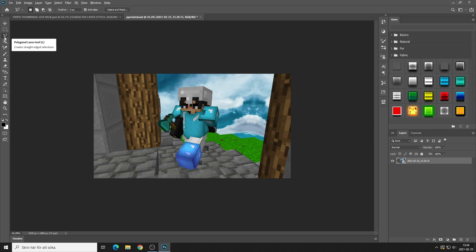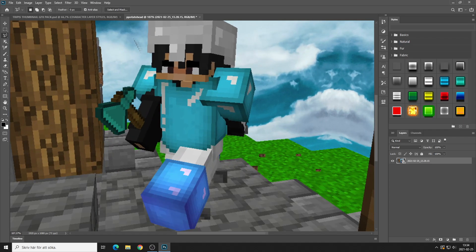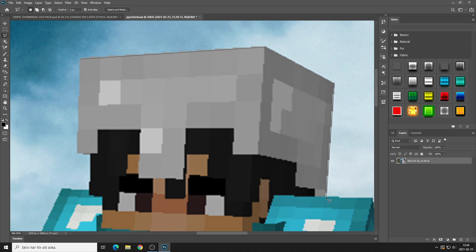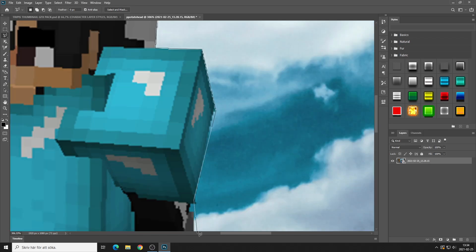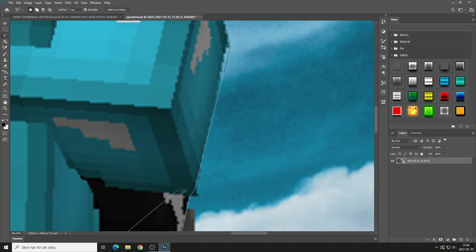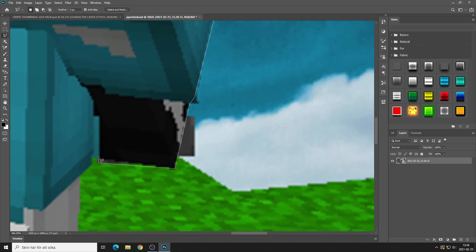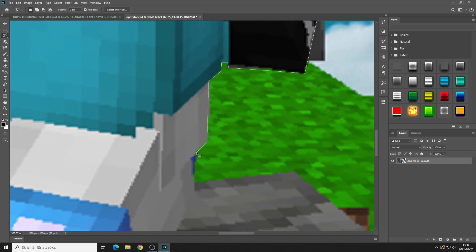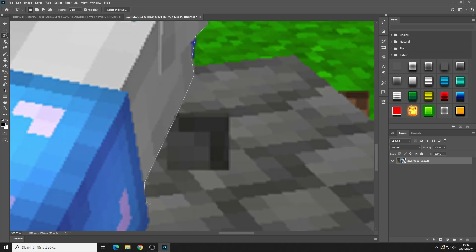What you want to do is use the lasso tool and just click around the player to highlight it. It's not very important for it to be exactly perfect because when you zoom in you can't really follow the outline exactly — it's going to take hours and still not look as good as making straight lines. Don't try to make it perfect because it'll end up looking worse.